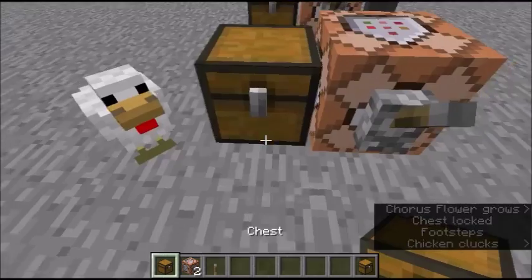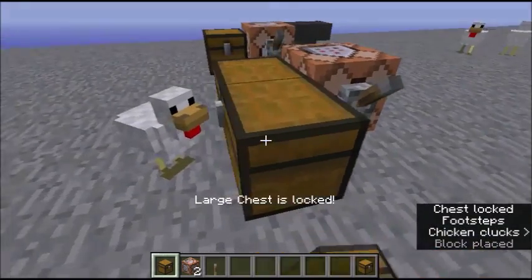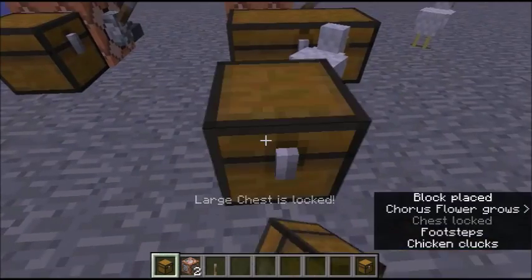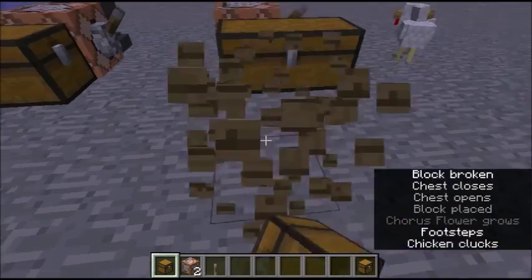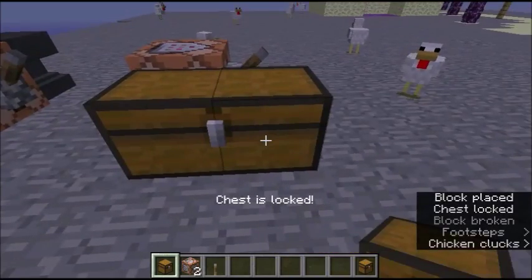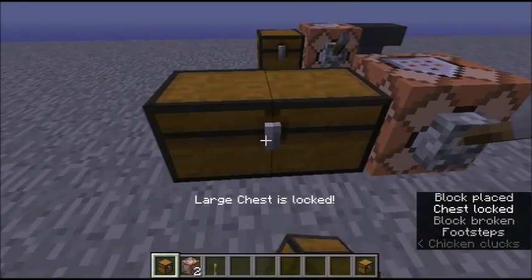This was the normal chest I put down. It says 'large chest is locked.' It works with large chest and small chest, by the way. So this is the type of chest I put down — a normal chest. Large chest is locked. Chest is locked.